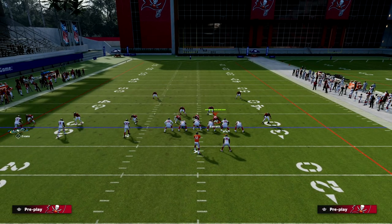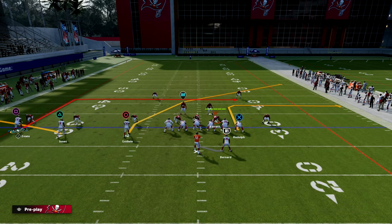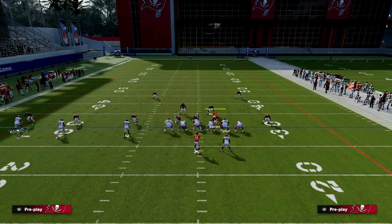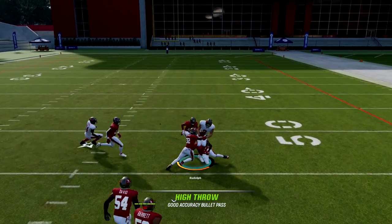The setup is: we're going to flat the middle trips receiver, in route and smart route the outside trips receiver, and then streak. As you see here, this is the basic setup. This setup just got a lot better because of how effective that is right there.